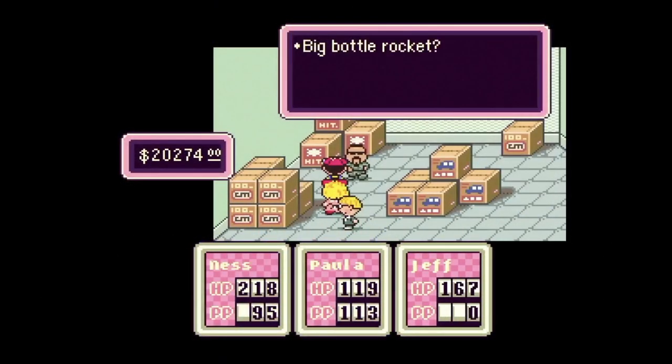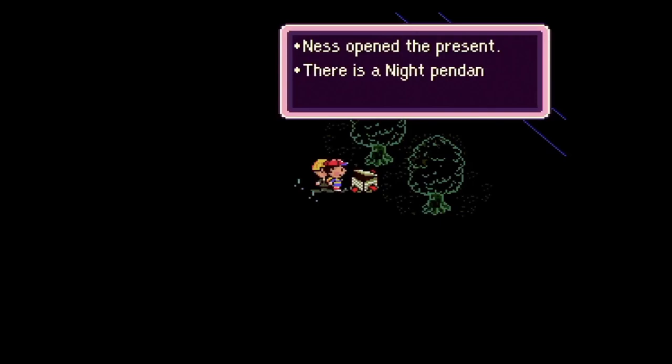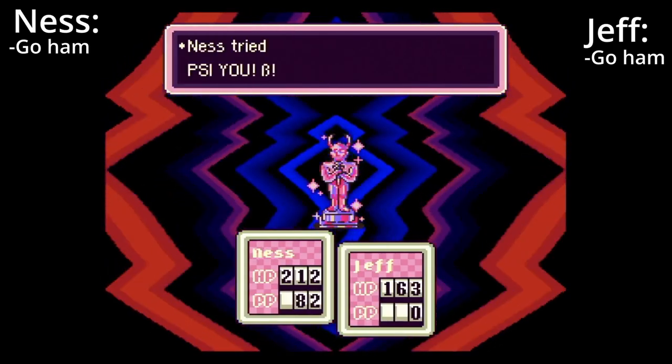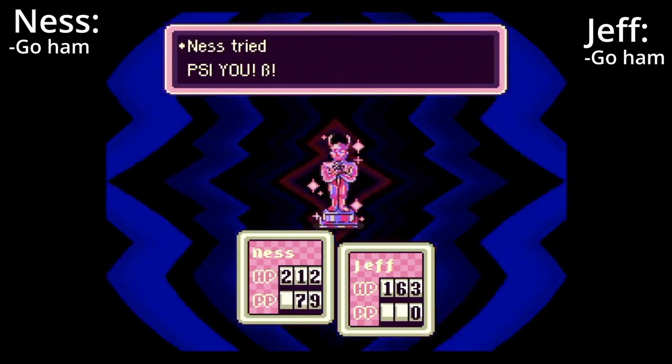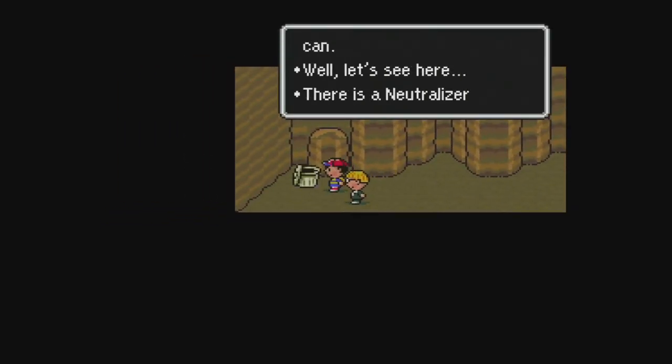Evil Mani Mani. Ideally, you should grab some bottle rockets before entering Moonside. Have Ness equip the Night Pendant before entering this fight. After encountering it, spam your most powerful PSI attacks and bottle rockets. Try to keep your HP above 100. Quick note: grab the neutralizer in the Monkey Cave — it is well worth the detour and can be an extremely useful tool in future boss fights.